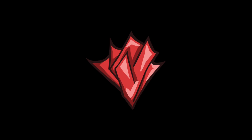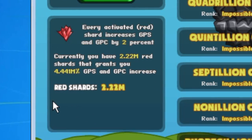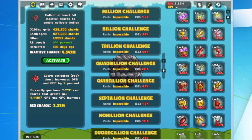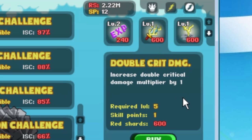Red shards are a prestige currency in Get a Little Gold. Not only do red shards directly boost your gold production stats, such as gold per second and gold per click, but they also can be spent to learn extremely powerful hero skills influencing every aspect of the game.